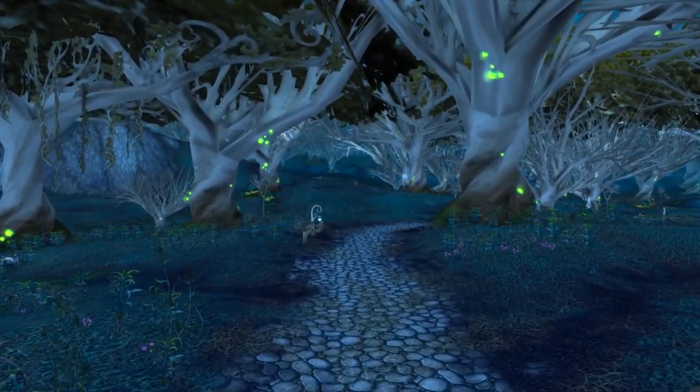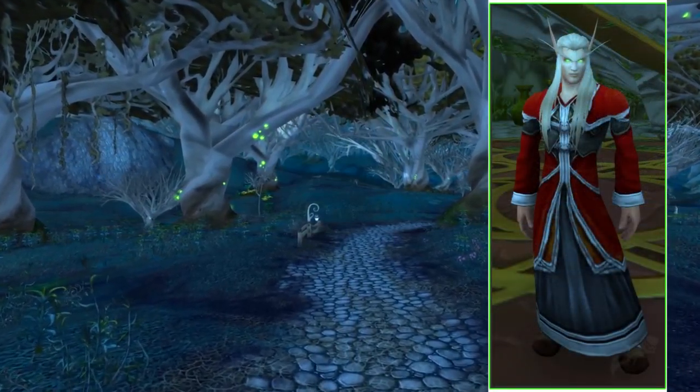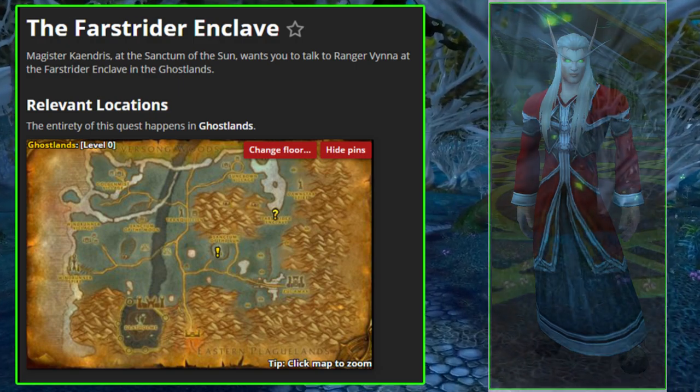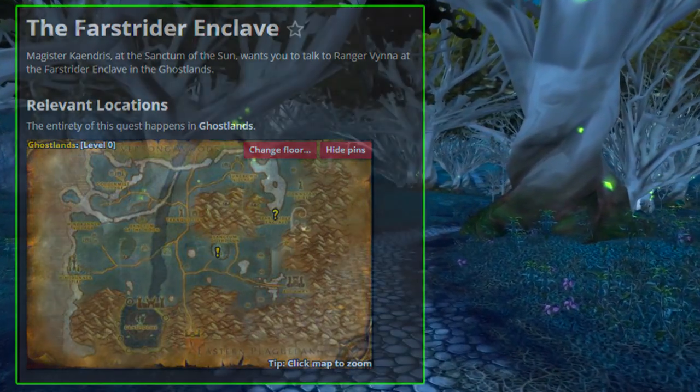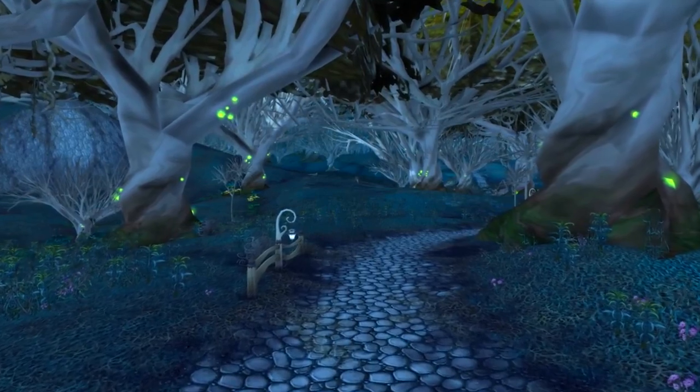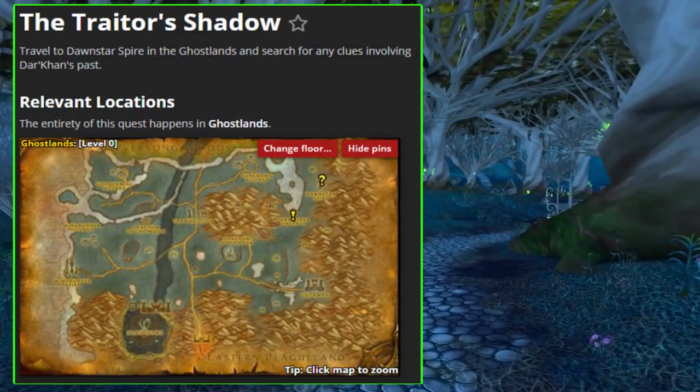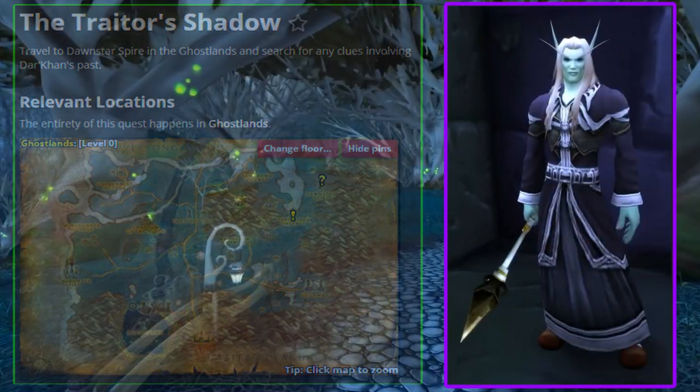So it all starts at level 16. Magister Kandrist gives the quest The Farstrider Enclave. This quest has you go talk to Ranger Vinna at the Farstrider Enclave in the Ghostlands. Once you go there, Ranger Vinna gives you the quest The Traitor's Shadow, which introduces you to a new villain, Darkon Drethir.